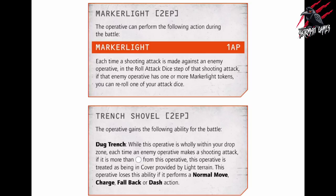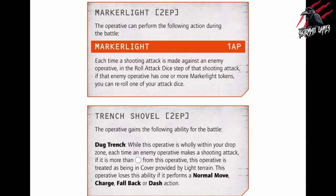Then we've got the trench shovel, and this is 2 EP. The operative gains the following ability for the battle, called Dug Trench: while this operative is wholly within your drop zone, each time an enemy operative makes a shooting attack, if they are more than one white circle — that's two inches — from this operative, then this operative is treated as being in cover provided by light terrain. This operative loses this ability if it performs a normal move, a charge, falls back, or carries out a dash action. We're getting lots of new keywords — fall back, dash, and more — really interesting to keep finding out more.